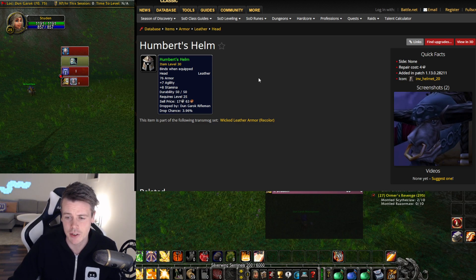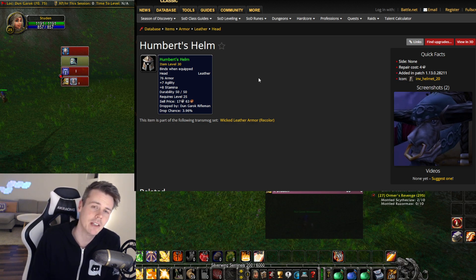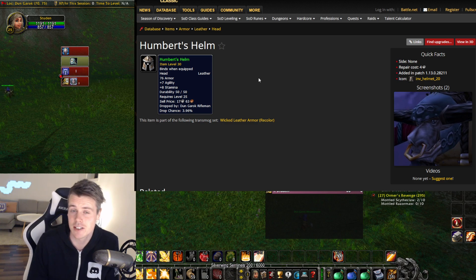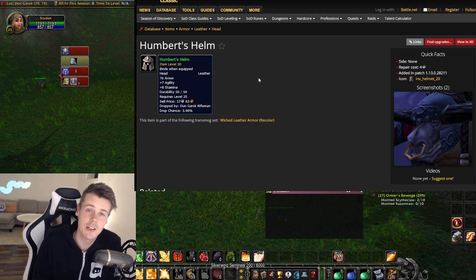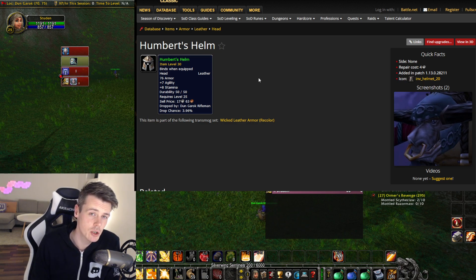Extremely good helmet. It has 7 Agility and 8 Stam on a Helm slot, which is really good because like 99% of people are running around with the engineering goggles because they can't get a hold of anything. But it doesn't have any main stats — just Stam and Spirit. So getting 7 Agility and 8 Stam on a headpiece is extremely good. Now, it is a BOE item, so it can be sold on the auction house.